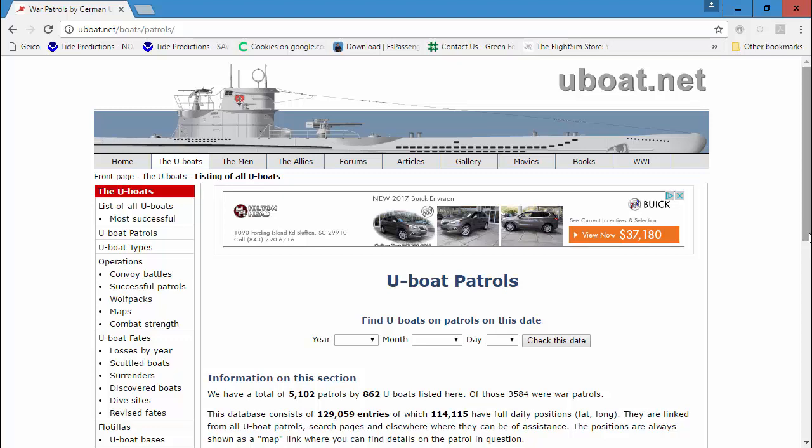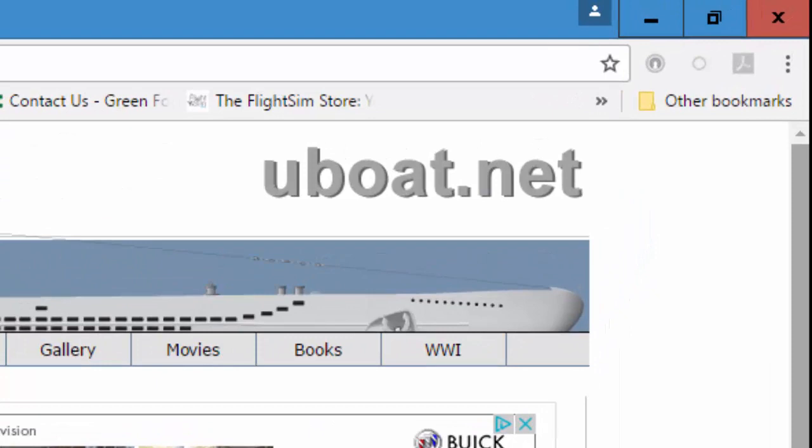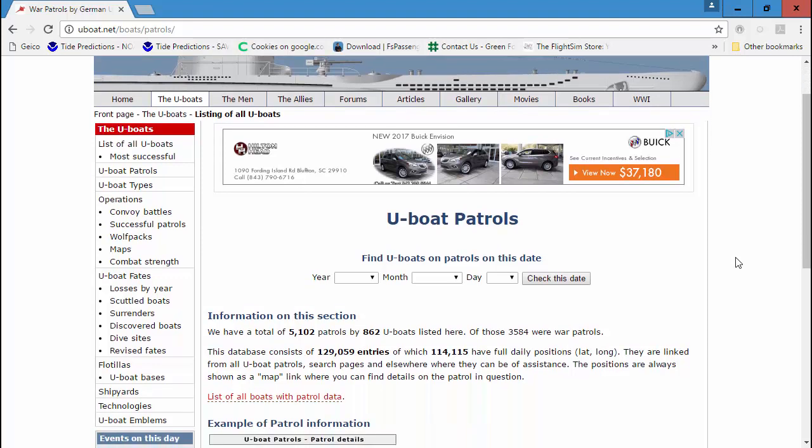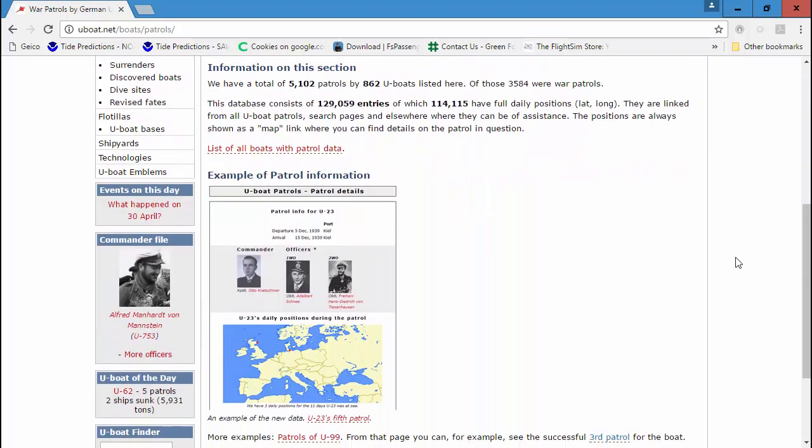What I've got up here on the screen is uboat.net. I don't know the people that own this website — I have no connection to them whatsoever; I just stumbled upon it very recently. And it is fantastic for historical information on U-boats. I have not found anything quite like this.